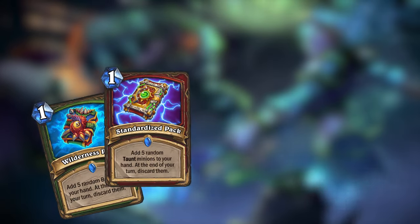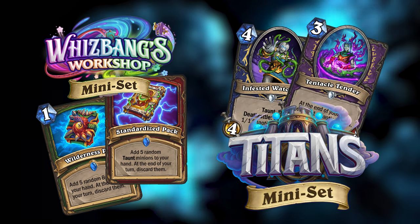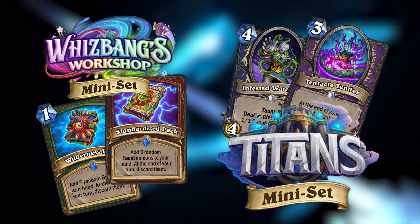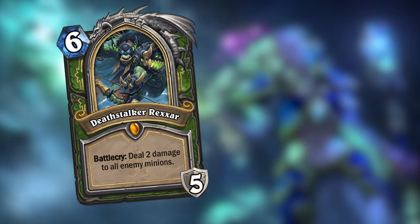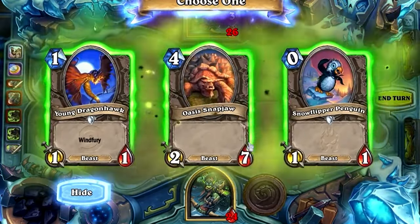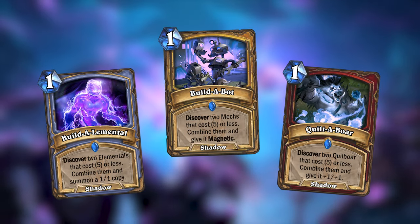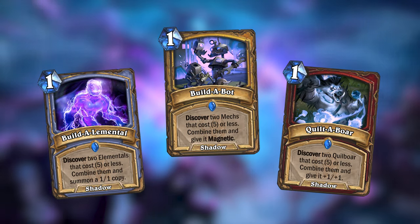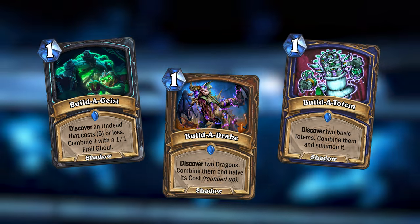Often times minisets will also have a sort of side mechanic, like the pack spells from the Wisbang's Workshop miniset or the chaotic tendrils from the Titans miniset. I've also tried adding a similar side mechanic for this miniset. If you play the Hunter hero card from Knights of the Frozen Throne, you get the hero power Builder Beast that lets you discover 2 beasts that cost 5 or less and combines them into a single minion added to your hand. This new side mechanic is based on that design. You may have already seen a couple of the cards speckled throughout the video, but here are some more — I may have went a little overboard while designing cards for this side mechanic.